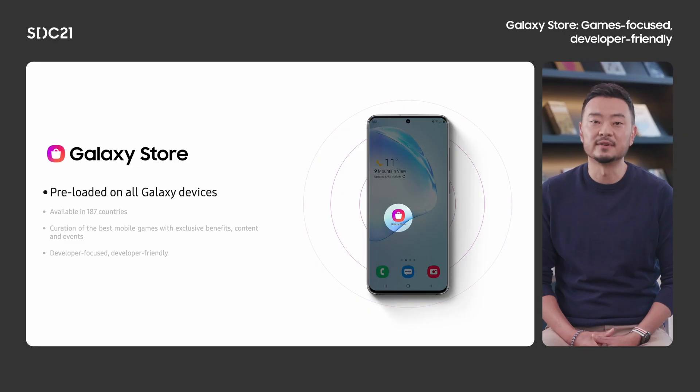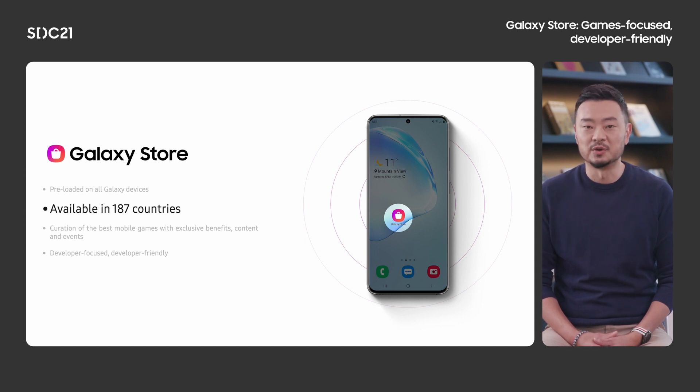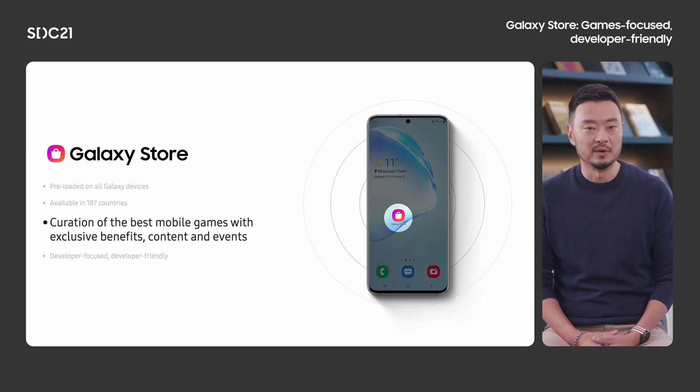Before I get into the details, I'd like to give you a quick introduction to the Galaxy Store, particularly for those who might be first-time developers in our ecosystem. The Galaxy Store is Samsung's owned and operated mobile app store preloaded on all Galaxy mobile and tablet devices available in 187 countries around the world. What started off as a storefront to customize your device with themes, wallpapers and fonts has now grown to a full-blown app ecosystem of thousands of developers and hundreds of millions of active users from all corners of the globe. And games have been at the center of our explosive growth, from Fortnite and Free Fire to Genshin Impact and Gardenscapes. The Galaxy Store has become the destination for millions of Galaxy gamers to access the very best in mobile games today.